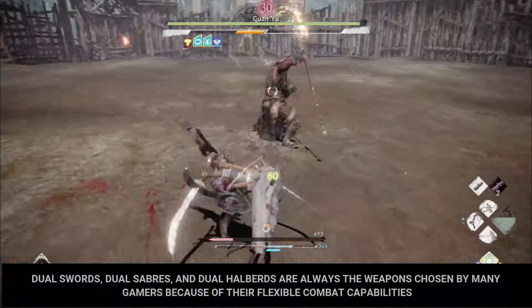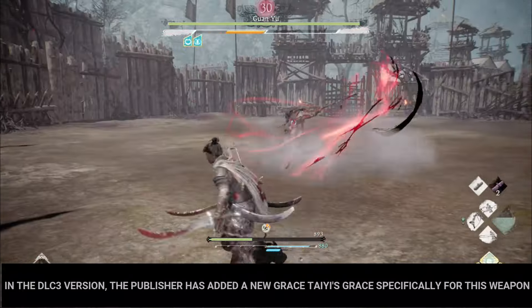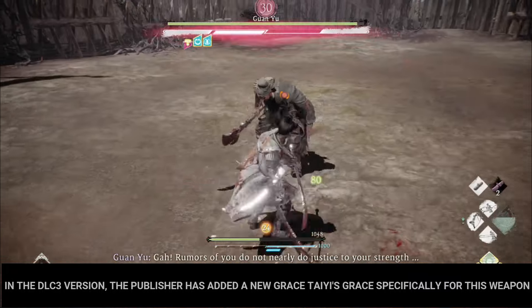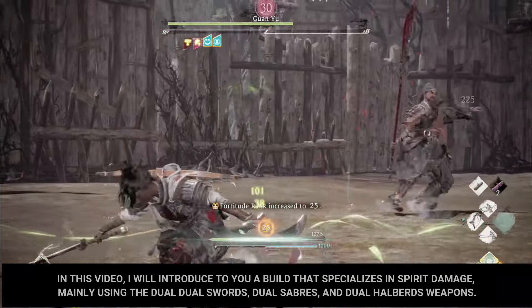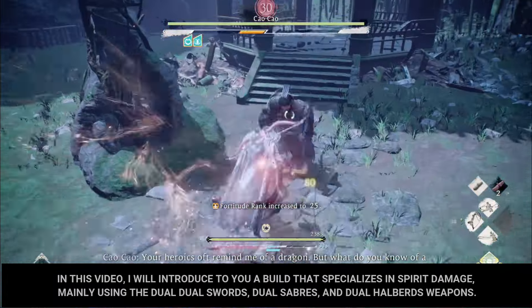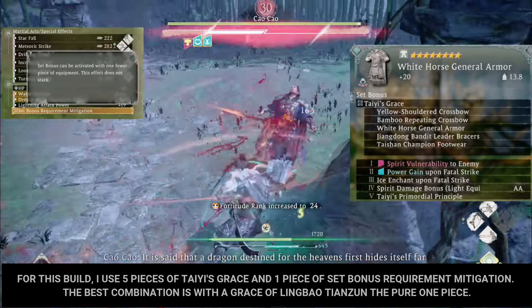Dual swords, dual sabers, and dual halberds are always the weapons chosen by many gamers because of their flexible combat capabilities. In the DLC 3 version, the publisher has added a new grace — Tai's Grace — specifically for these weapons. In this video, I will introduce a build that specializes in spirit damage, mainly using dual swords, dual sabers, and dual halberds.